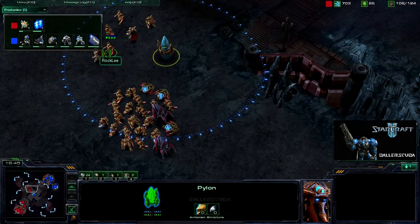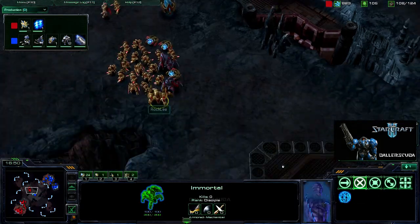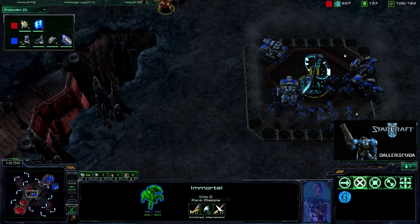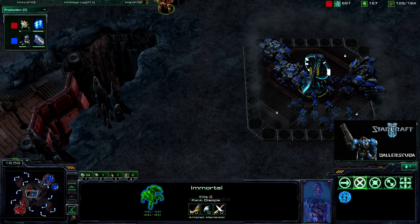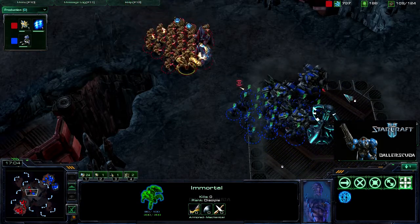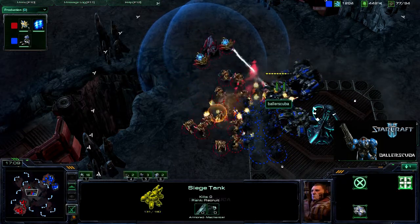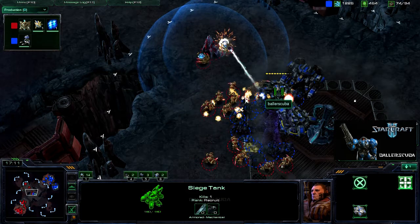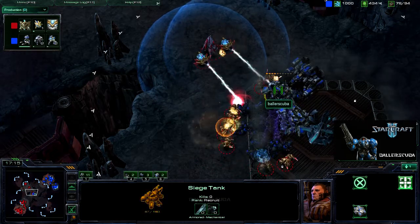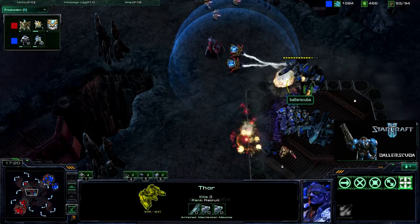I do see the immortal. What I'm going to try to do is siege these guys up, and as soon as I get those two shots off they run in, but these siege tanks are too far in front, so they're not going to be getting as much damage done as I'd like. The Thor is not doing that great either. That was wasted. Why did I get a Thor? Don't get a Thor.